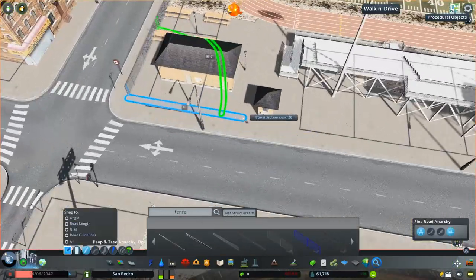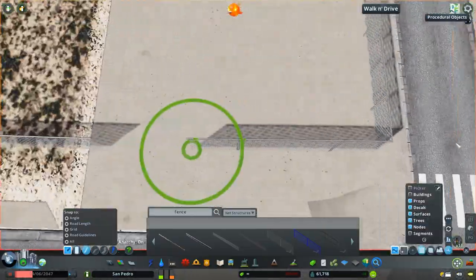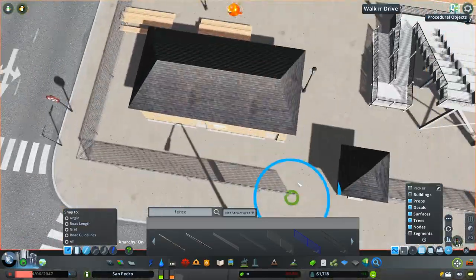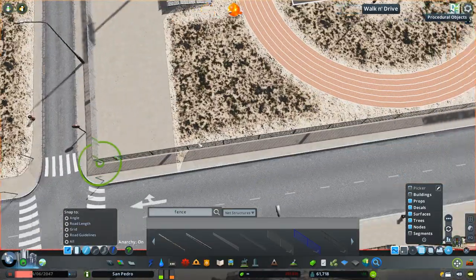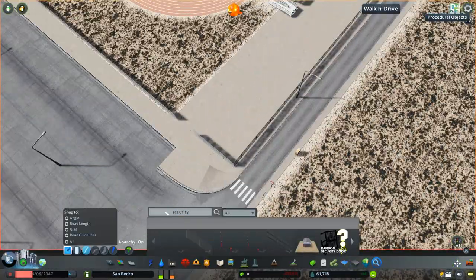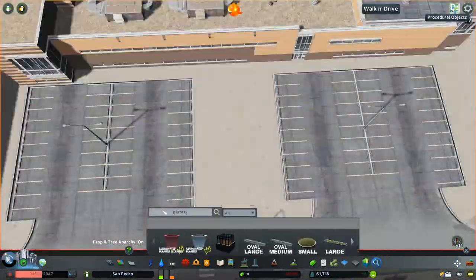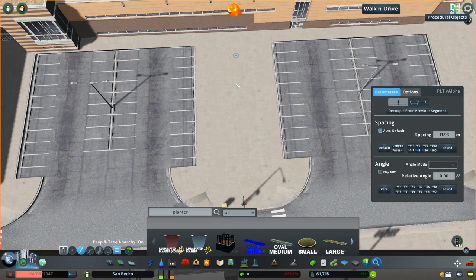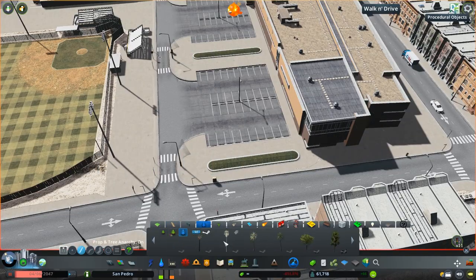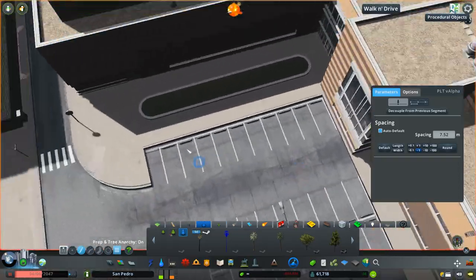Then we're going to start fencing in our big football field over here and making some congregation areas around it. With high school football, a lot of students will just go to hang out and socialize rather than watch the game. So I made sure there were some seating areas there for them to chill out and talk about the week. And then we're just putting some planters to give a little more green space to this area.